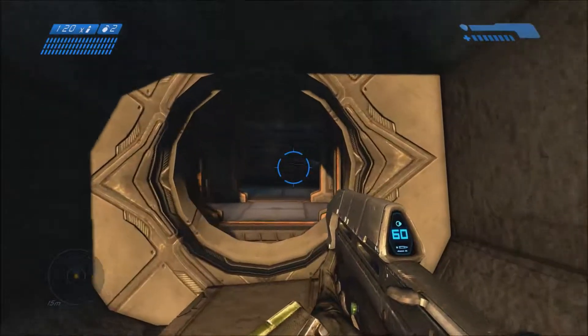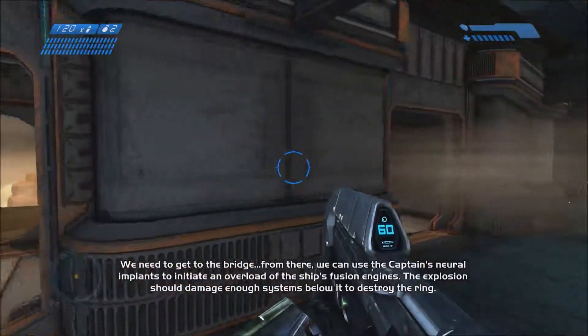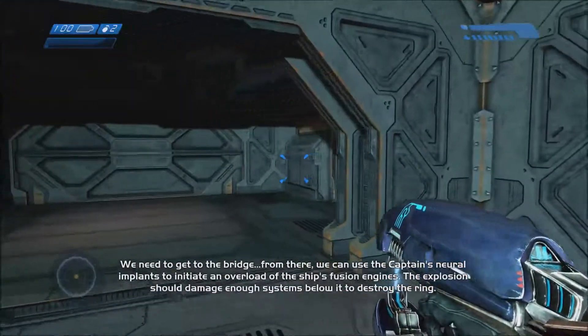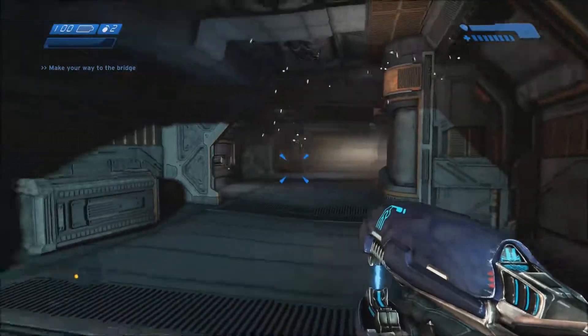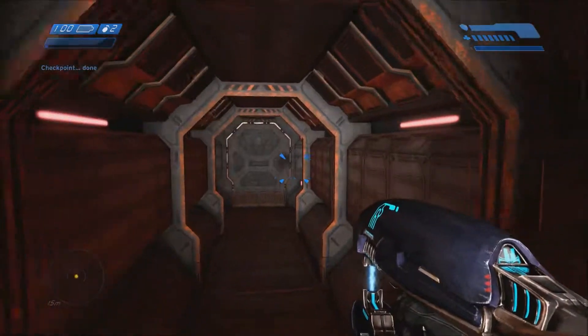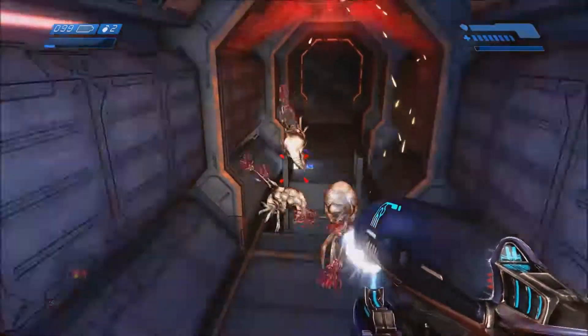This game looks awesome. We need to get to the bridge — from there we can use the captain's neural implants to initiate an overload of the ship's fusion engines. The explosion should damage enough systems below it to destroy the ring. And the Flood is already here!